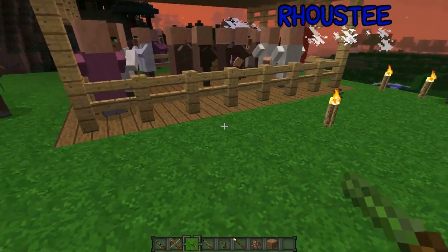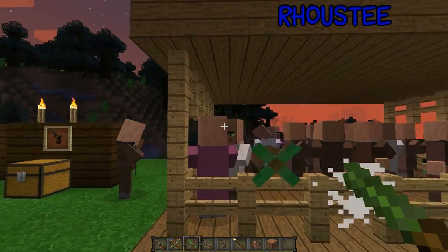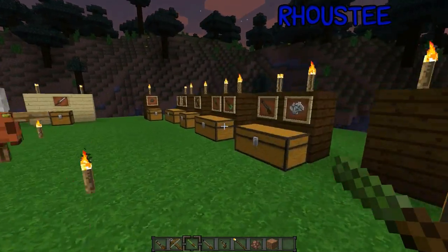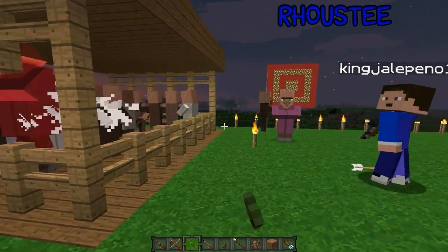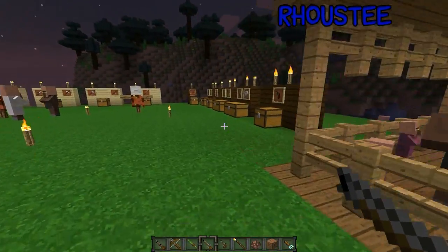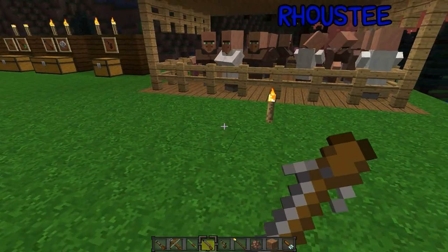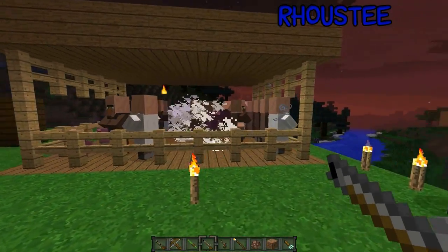Next we have the blowgun — it's the same as the musket. You can poison villagers and stuff. You can use each dart differently: this one will give them slowness, and there's one that makes them hungry, which I guess is useful for other players. Next we have the blunderbuss — it's like a shotgun and it shoots everywhere with scatter damage.